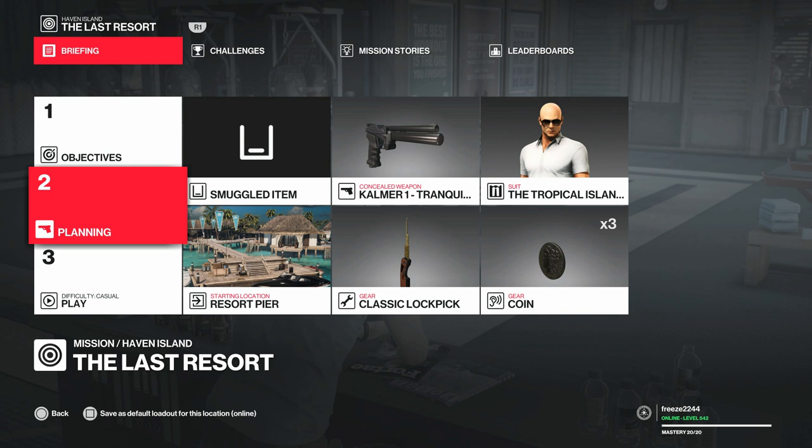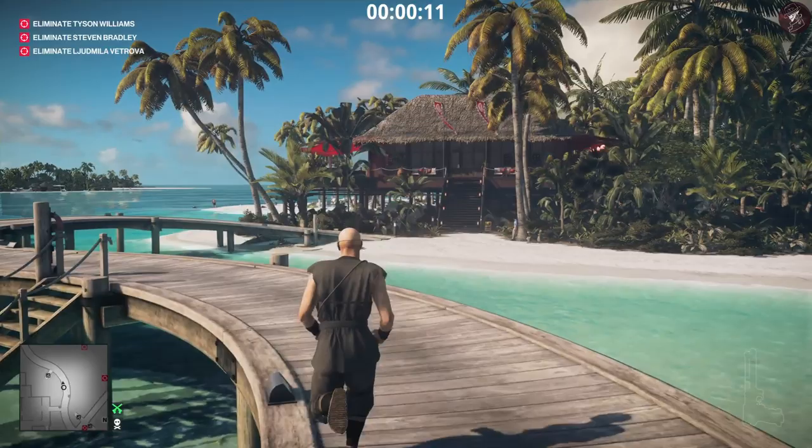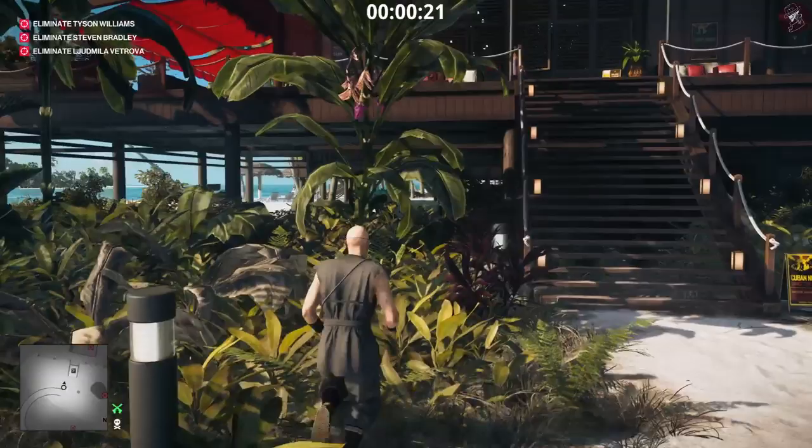For this one we're going to bring along the lockpick coin and the tranquilizer, though I don't even use it so it's not really necessary. I'm going to play it in casual mode to make things a little bit easier. First things first, what we usually have to do during these challenges is head to the villa, get the USB, and give it to both Ludmila and Tyson Williams.